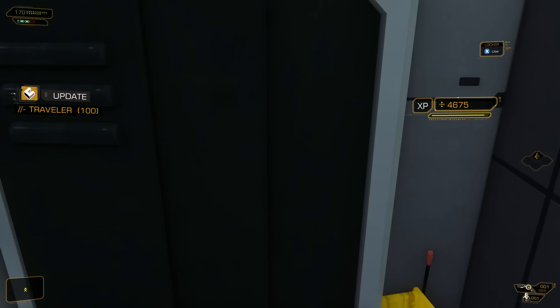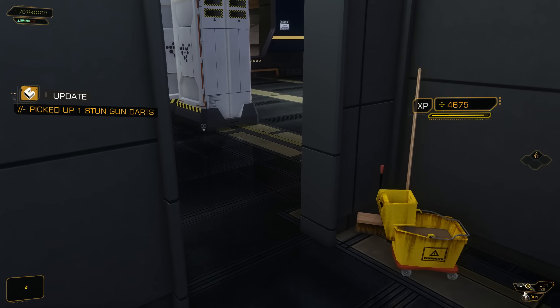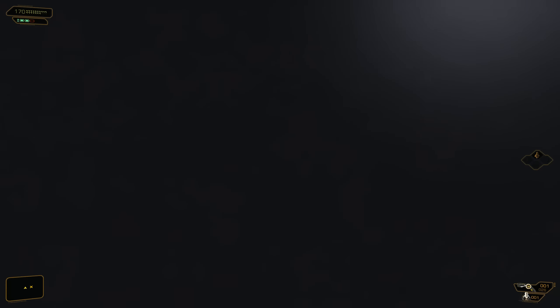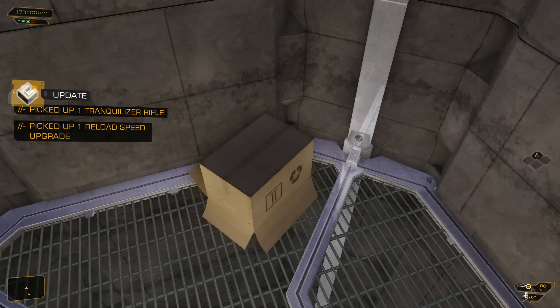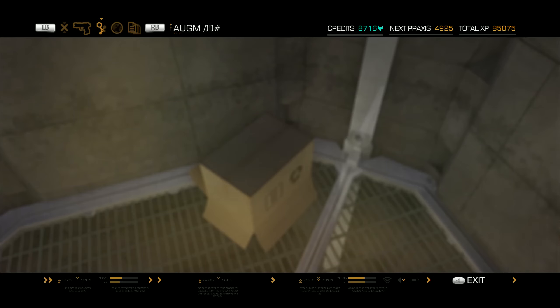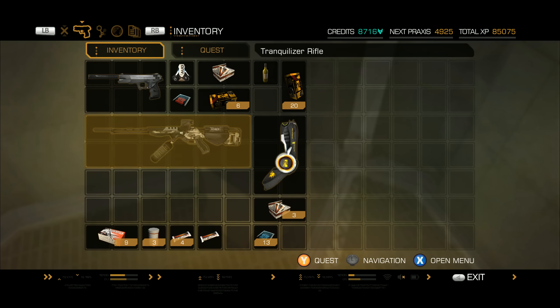Obviously you can only get in here if you've unlocked certain things. I'm going to pick up the stun gun darts — looks like that's it. Alright, you can only drop down here if you have Icarus, unless you can find a fire extinguisher. But this is very important to get in here because look what we picked up — a tranquilizer rifle, and this is something I actually want. I don't know if I can use this reload speed for the trank rifle — we're going to find out right now. Yes we can! Awesome — we're going to keep this trank rifle.